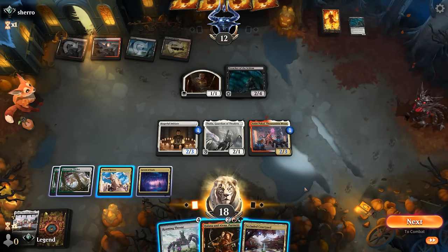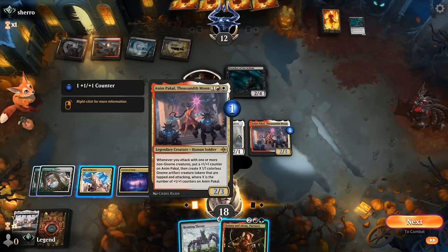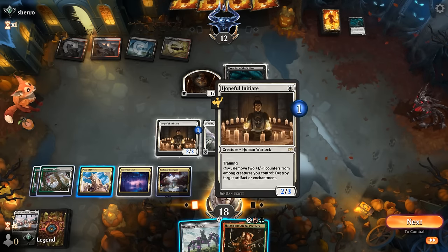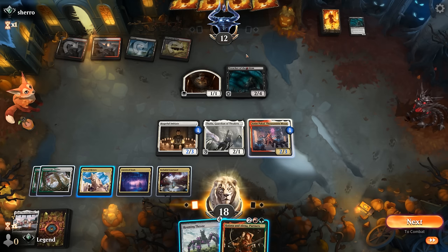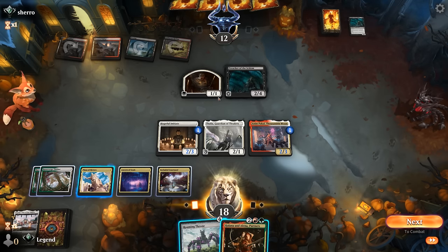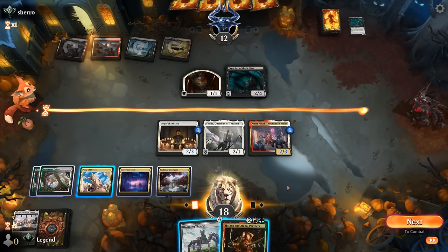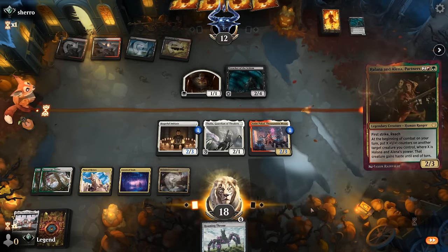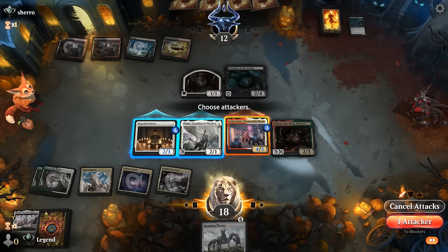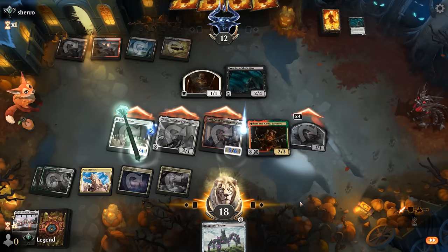Next up, Roaming Throne versus Partners is interesting. Partners growing Anim up to four power — then it attacks up to five, making five tokens, can train Initiates. I assume they trade for Anim and take four, five, six, seven, eight damage gaining one with lifelink. It's a pretty good exchange and then we still have Partners in play for Roaming Throne next turn. Could also grow Thalia and attack with our first striker, but it's not quite as exciting — and this way we also get to train.